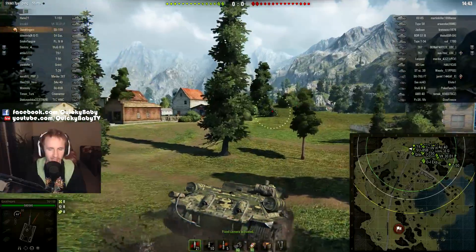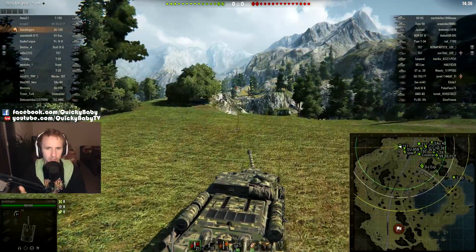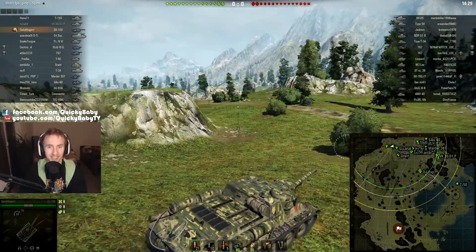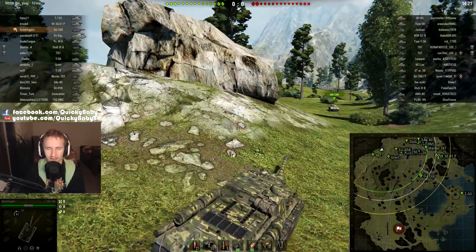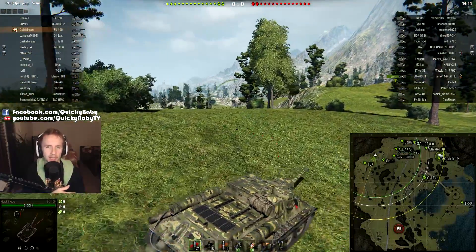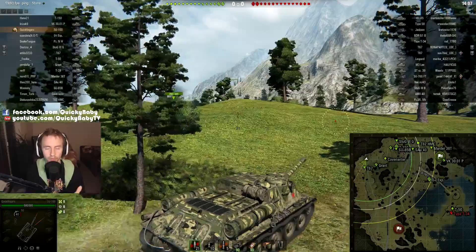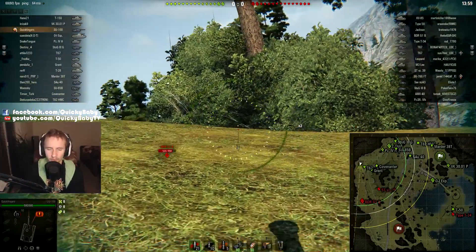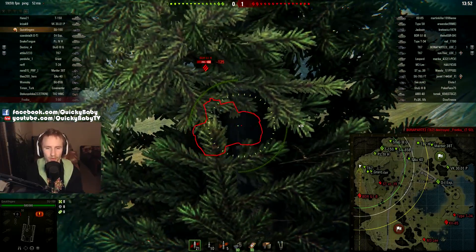It is the SU-100. I've always loved this tank — I haven't really played it so much in the last few years, but I remember back in the day it was one of the highlights for me along the Soviet tank destroyer tech tree. The SU-152 is pretty good with the derp, the ISU-152 is a monster, and the Object 704 is special too. I like everything about this tech tree right up until you get towards the Object 268 — it can be fun but it just feels so 'meh' when you've had the same kind of alpha damage for three tiers.